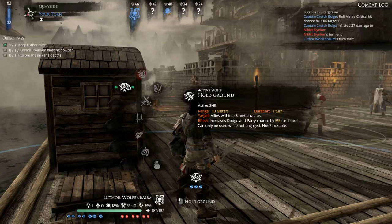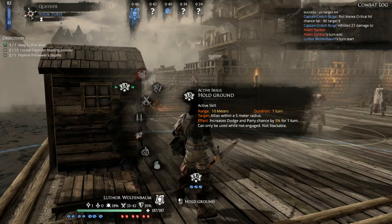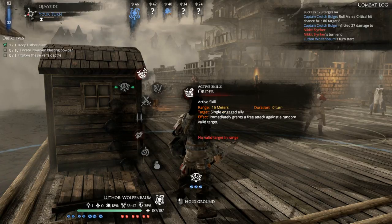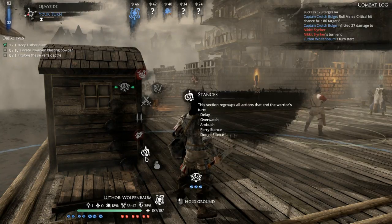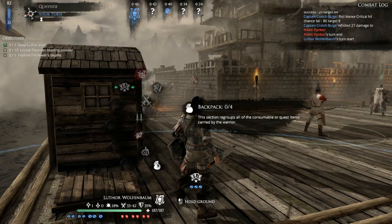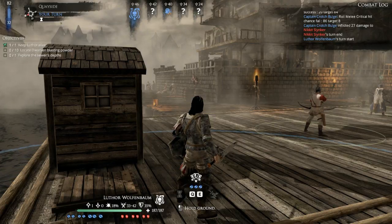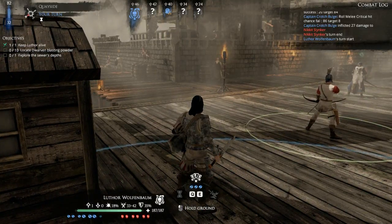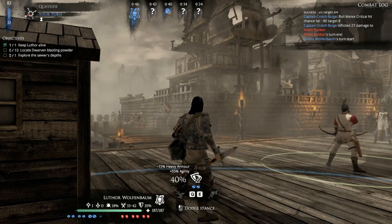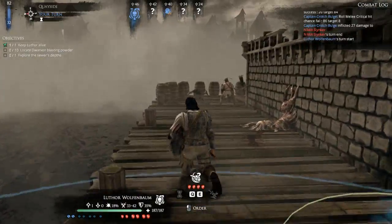He can do Hold Ground: allies within a five meter radius — target allies — increases the dodge and power chance by five percent for a turn. Only usable when not engaged, not stackable. He can also do Order, but I need four inventory slots and he can't do spells. Doesn't seem to have any other weapons on him either. If only he wasn't in heavy armor — then again, his power stance is not bad. Didn't notice that until just there.